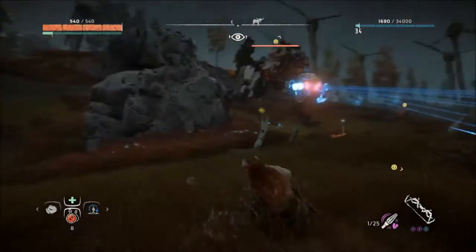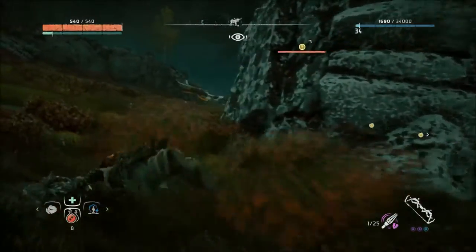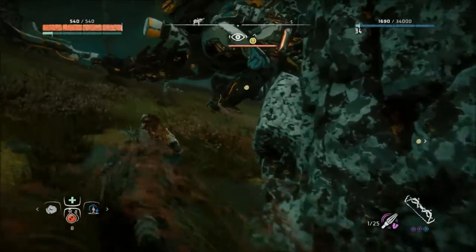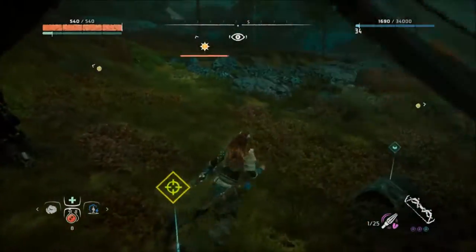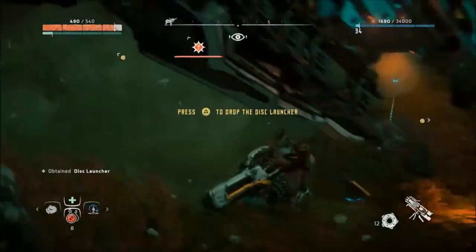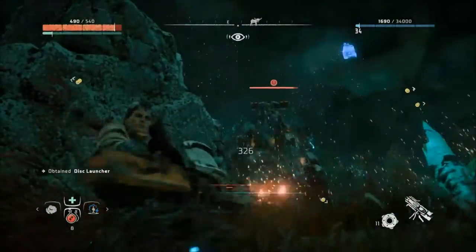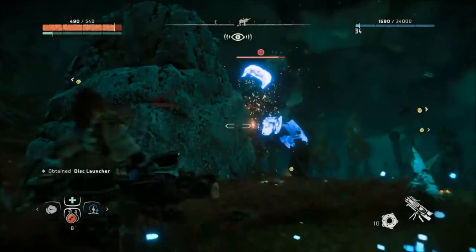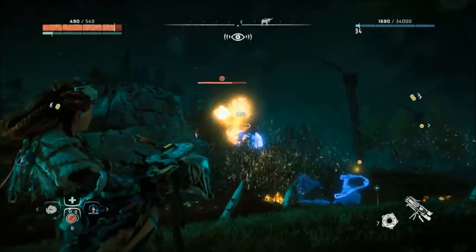Once you hit the tear — the component off his back — sneak up without him seeing you, which is near impossible. So you sneak around and grab this little thing here that dropped off his back. If I can just pick it up without getting owned, that would be nice. Now this disc launcher does severe damage.